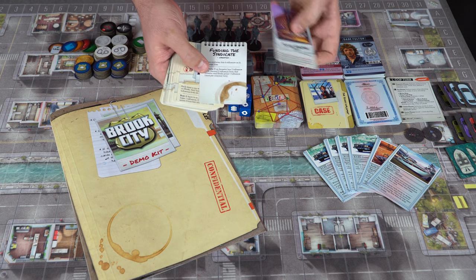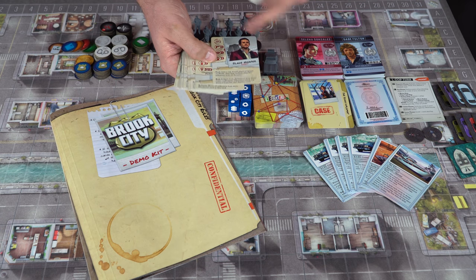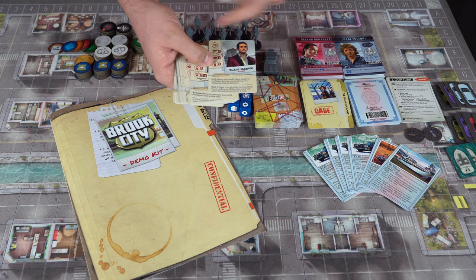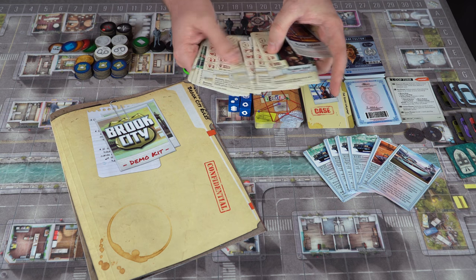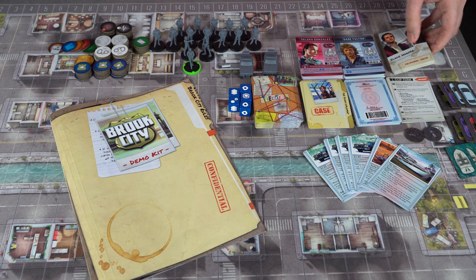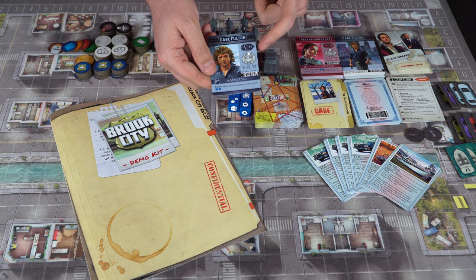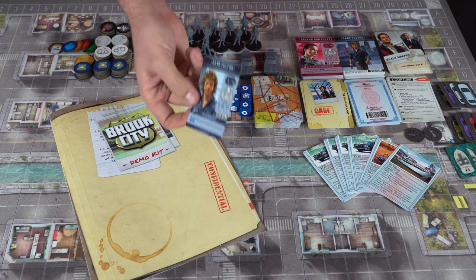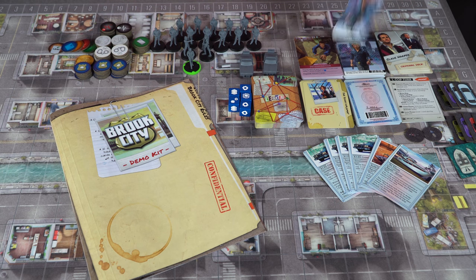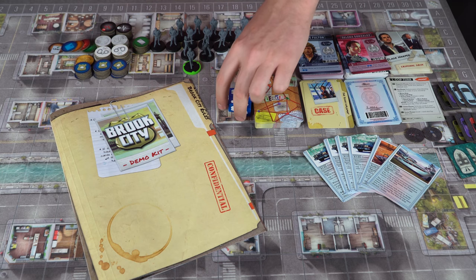The criminal card tells you the operation, how the bad guy wins, who the bad guy is, what happens when you bust him, and what happens depending on what you're trying to do regarding the character. Then there are events, crimes, and assets like investors. Each player also gets their own player deck — your main character card, which flips over when it's not your turn, a basic action, and a stress level tracker. If you get too stressed you get fired and everyone loses.